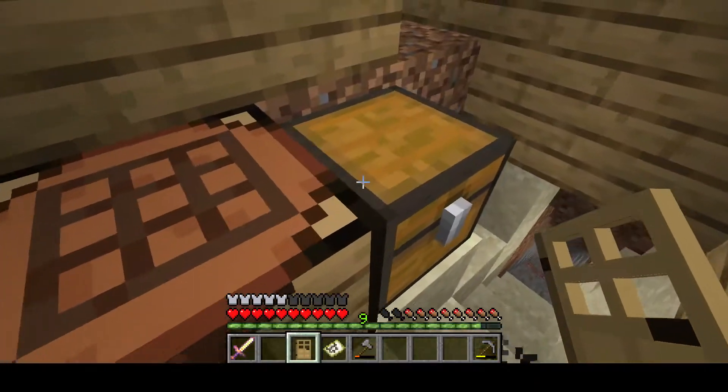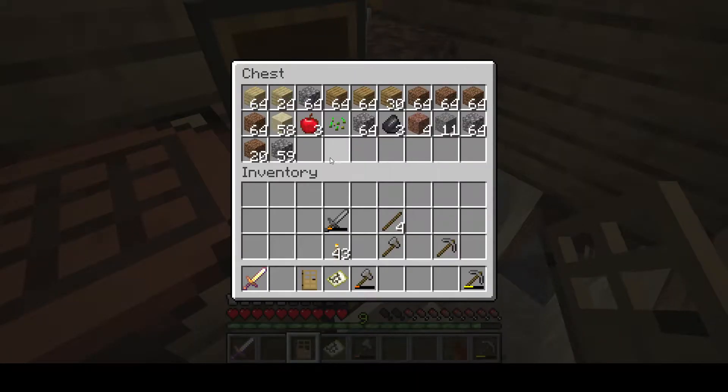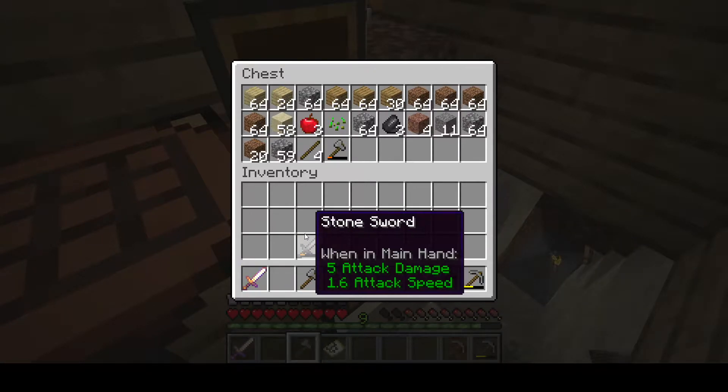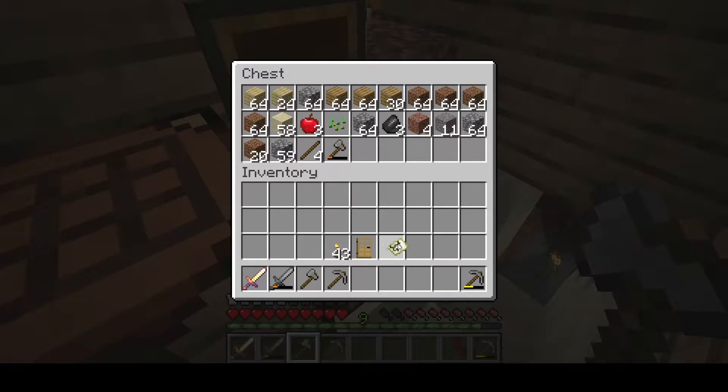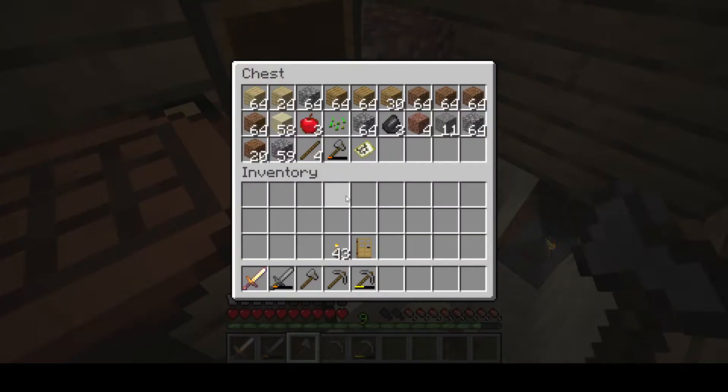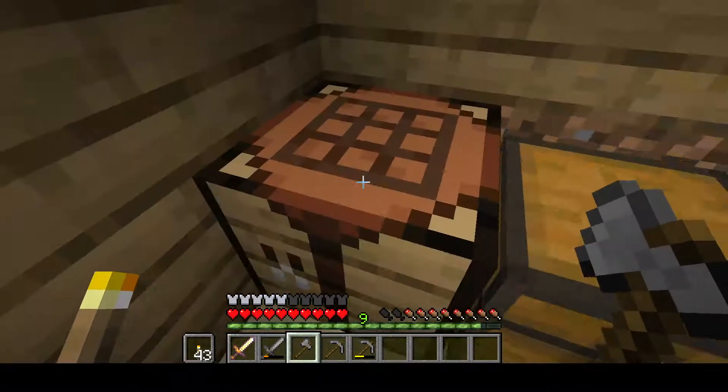Oh wait — now that we got a bed, why don't we head down and explore that cave that we found? That seems like a good plan. So I'm going to fill out my inventory — I want my stones like that. I don't need two axes, I only need one axe. We got our pickaxes, our bed, and our torches.